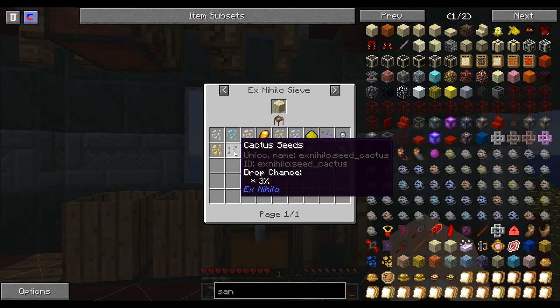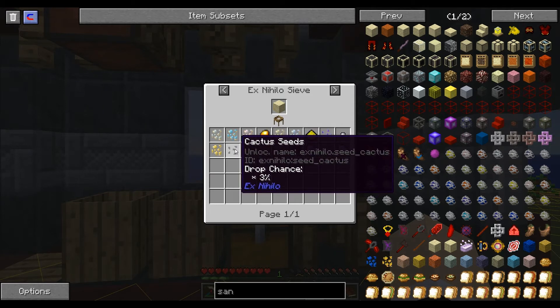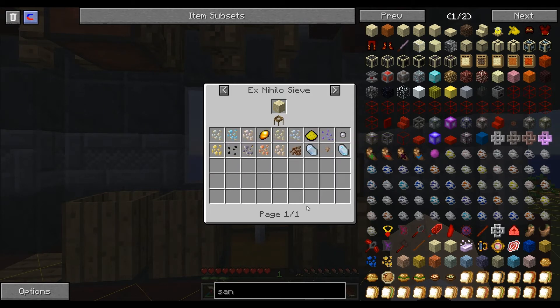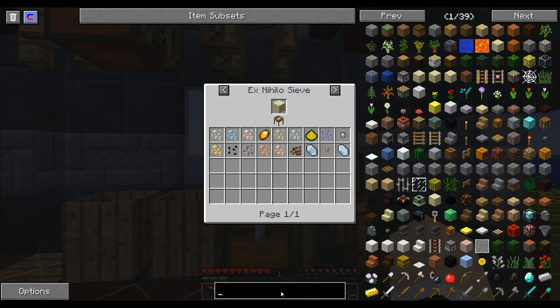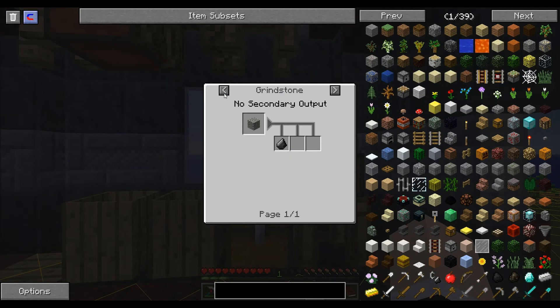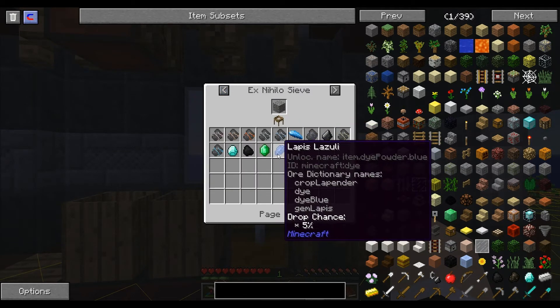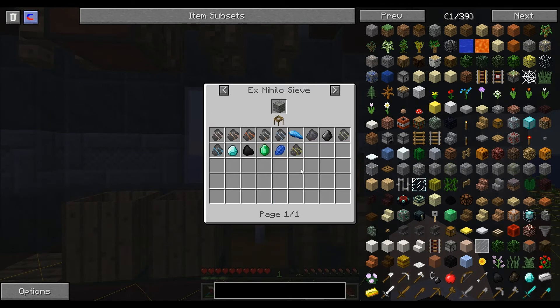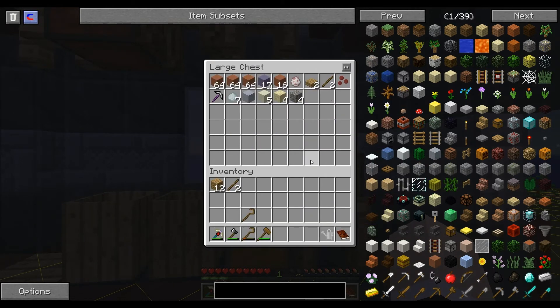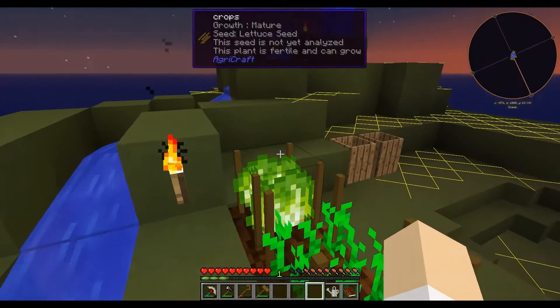The cactus seeds you just plant down — actually with AgriCraft you're going to have to turn those into AgriCraft seeds. From gravel you'll also get apatite, flint, lapis, emeralds, coal, and diamond, as well as the metals. You'll need to sift all of them to get all the different drops — you can't just sift one kind and not another.